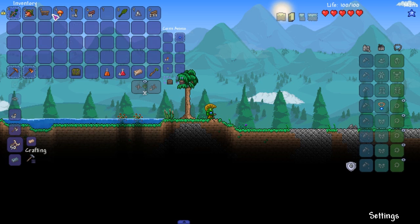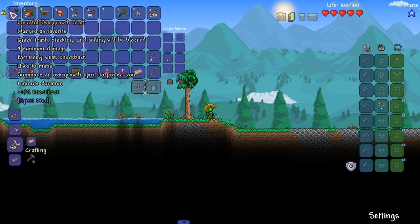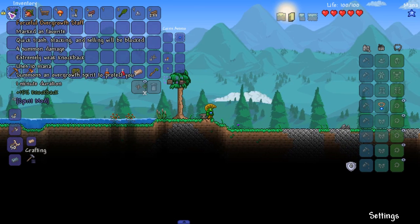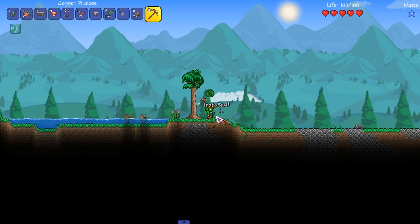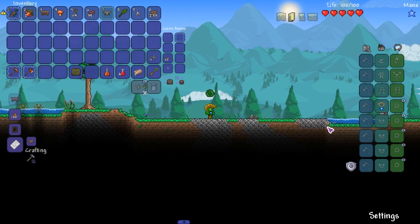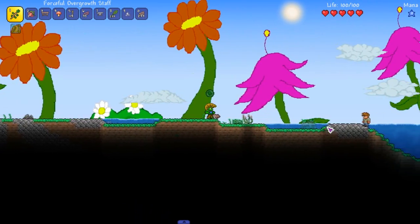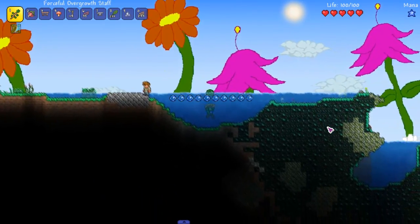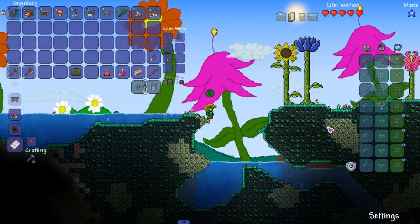We'll keep it for now, see if we can get some of that buy stuff. The Overgrowth Staff summons an Overgrowth Spirit to protect you. I have 20 and it lasts infinitely so we should be good. Let's go back to the living wood tree, because that tree has something to offer us — the first armor set.